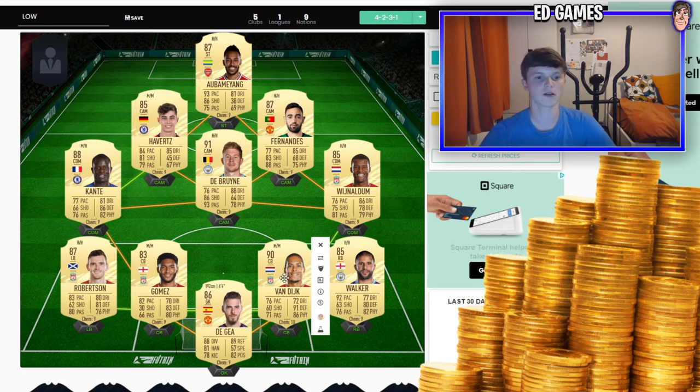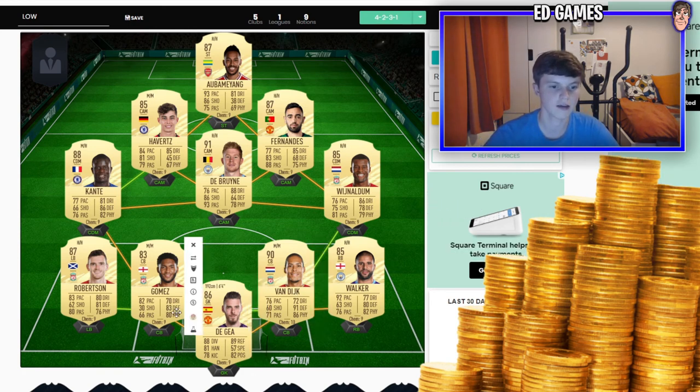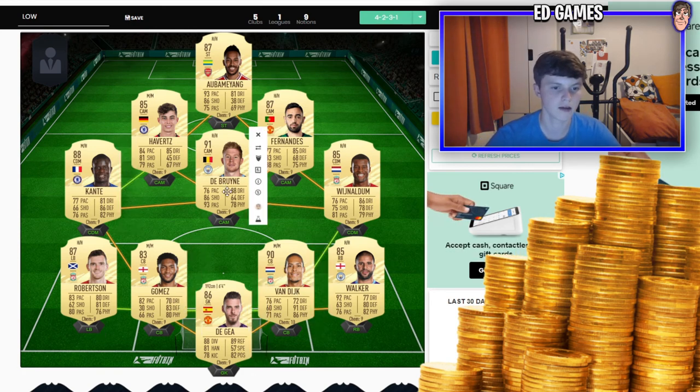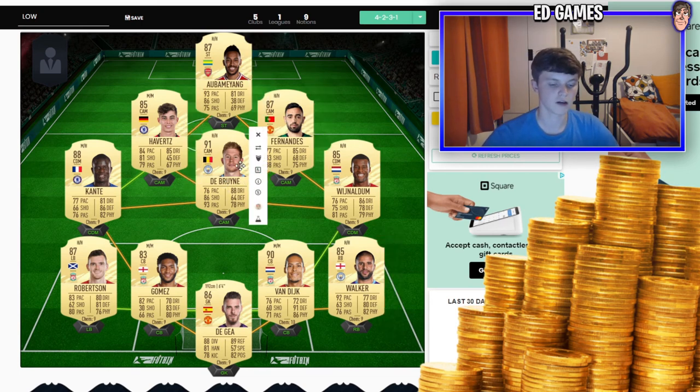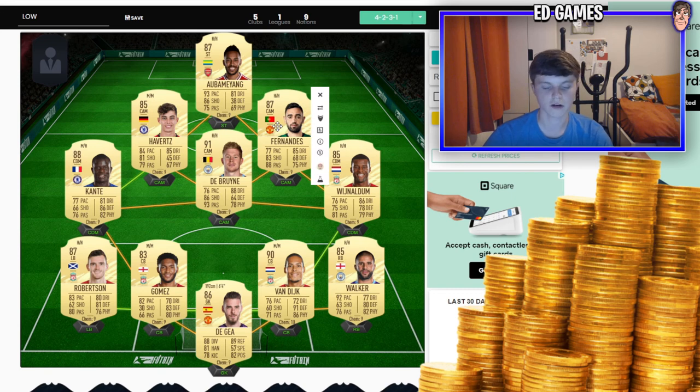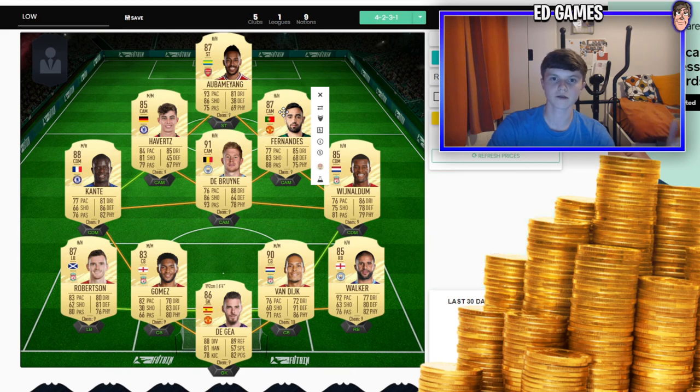That's the high tier team — it looks insane and it'd be awesome to work towards. You can pick off players individually, save up for Gomez, then De Bruyne, and just start building out the team. There are a few other choices but this is what I've gone for. I'm going to do more of these videos — Bundesliga next, probably three leagues total. If you want any nations or squad builders for FIFA 21, drop them in the comments. If you enjoyed it, please give a thumbs up and subscribe.